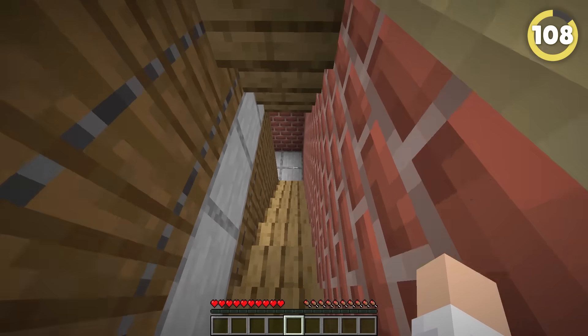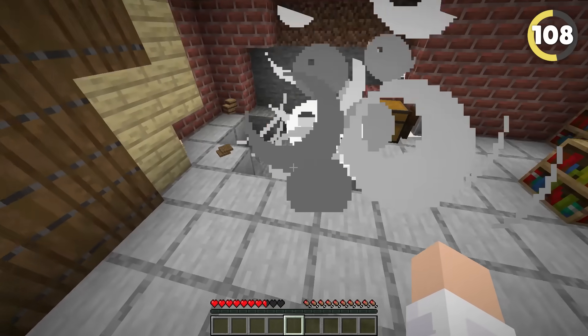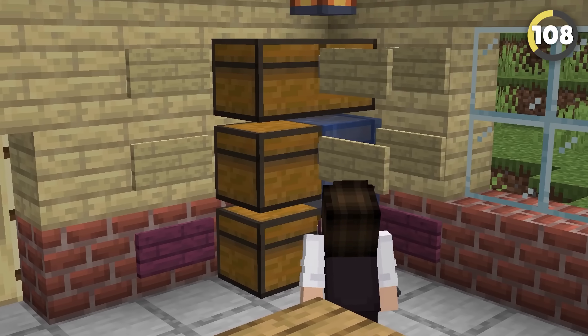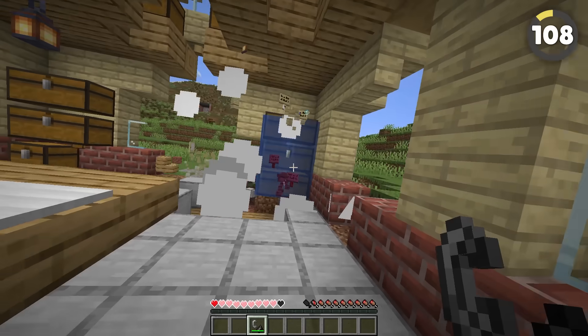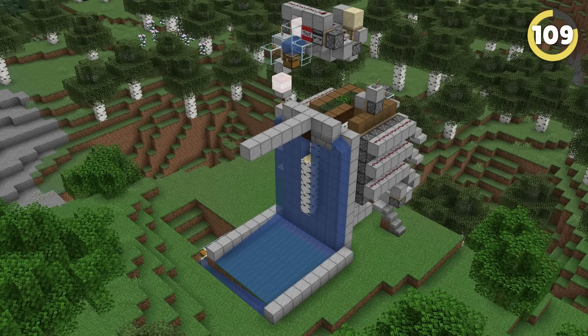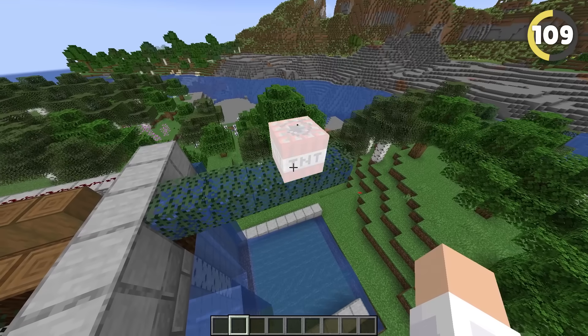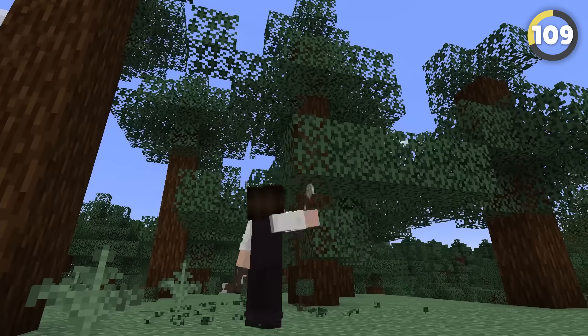Every Minecraft player's worst nightmare is having a creeper sneak in or spawn in their base and blow up everything. But to make this a little less disastrous, you can waterlog your chests to make them blast-resistant. If you're looking for a block to build your TNT base farms out of, waterlogged leaves might be for you — they're totally blast-resistant and super easy to get a hold of.